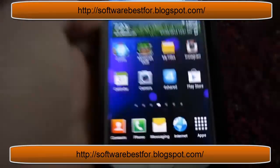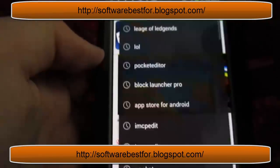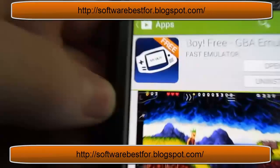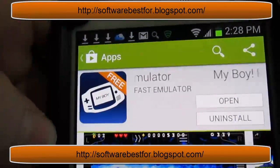What you're going to need to do is go into the Play Store. Let it load. First, you only need the light version — it's called My Boy GBA emulator. All you need is the light version; you don't need the full version.